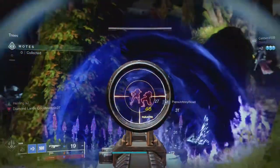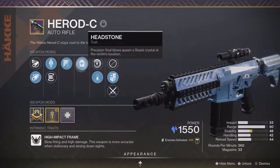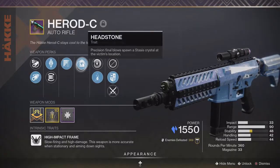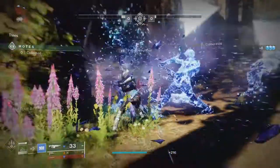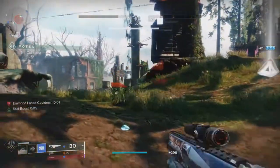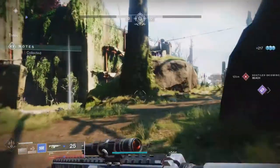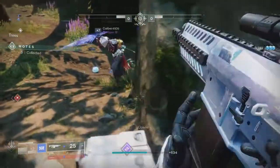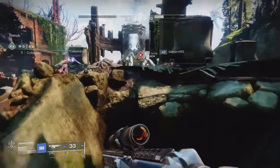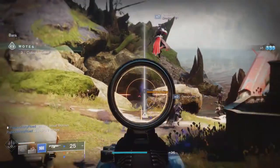Then there's the Headstone perk, and this is where the gun truly starts to get crazy and break the game. Headstone states that Precision Final Blows will spawn a stasis crystal at the victim's location. What makes these crystals amazing is that the way they're coded into the game, they technically originate from the weapon itself and will take on the weapon's attributes. A perfect example is this season's Overload Autorifle perk — if you aim down sights to get Overload rounds on the gun, then get a Precision Kill, that stasis crystal will stun Overload champions when it's shattered. Killing enemies with these crystals will sometimes trigger the Subsistence perk as well and partially reload the magazine, though it is a bit buggy, so you're not guaranteed to get ammo for shattering the crystals.